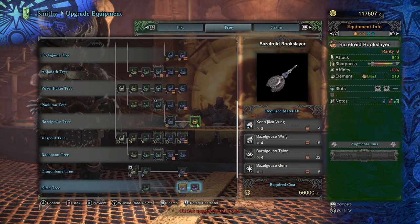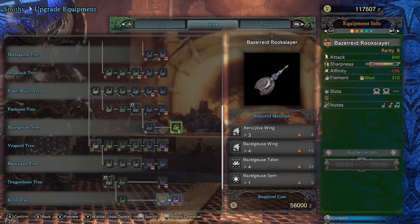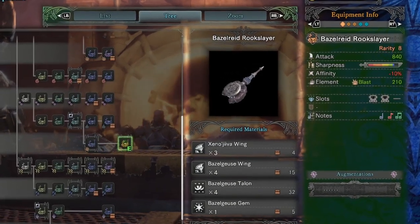When we take a look at the Basil Reed Rookslayer's attributes, we see that it has a very high attack value of 840. Desolation's Overture — that's the Nergi hunting horn — has an attack value of 882, so it's a little lower.